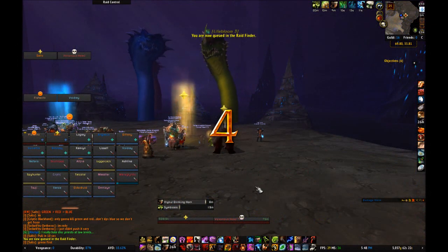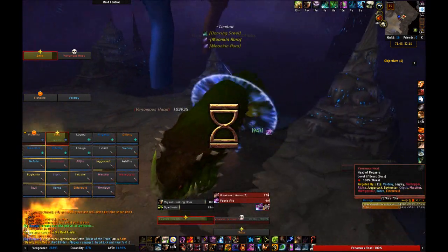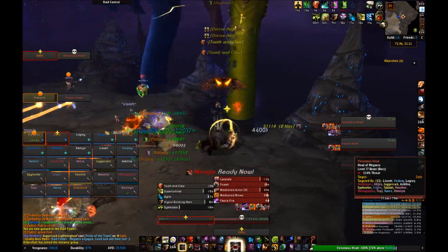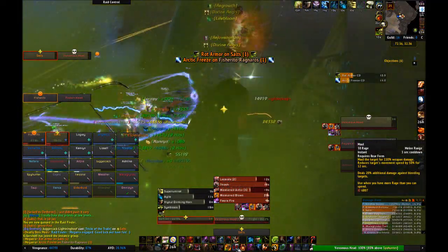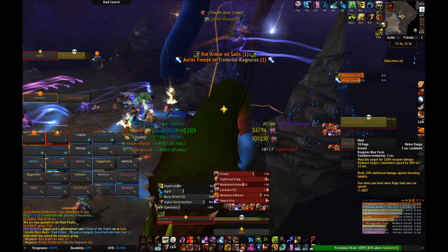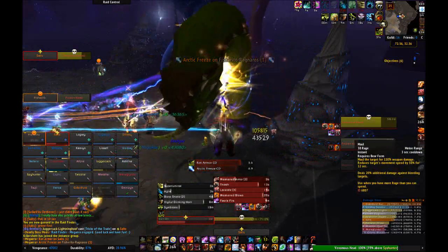For Megara herself, let's talk tank strat first. There will always be two heads up to tank, so each tank should simply take a head. No matter what head you're tanking, you should face them away from the rest of the raid and the other tank. All of the heads do some kind of breath attack. Swapping between the heads might differ based on your tanks, so I'll explain what seems to be the most popular strat I've seen so far.